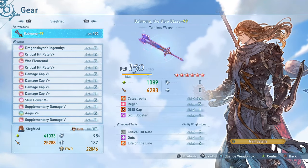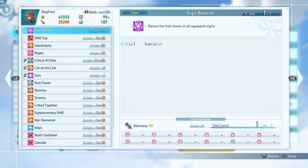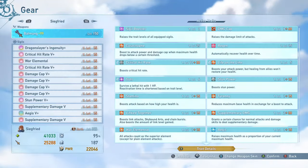For the general setup I would recommend in most normal play and against actual Proud Mode raids, I am once again running the Terminus weapon because it is simply the best weapon in the game to have. If you do not have the Terminus weapon, the crit weight weapon or the ascended weapon will work just fine. The Terminus weapon is the best option because it has the Catastrophe bonus effect which increases your damage cap by 100% and attack plus 50% when you're below 45,000 health. Sigil Booster is also a very good trait when you have fully awakened the Terminus weapon because it increases all of your sigil traits by one level.